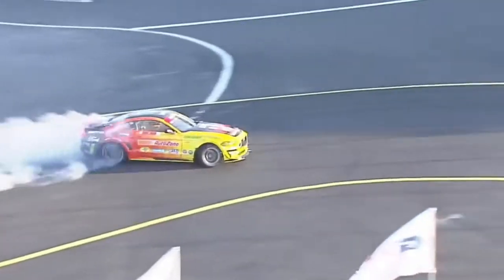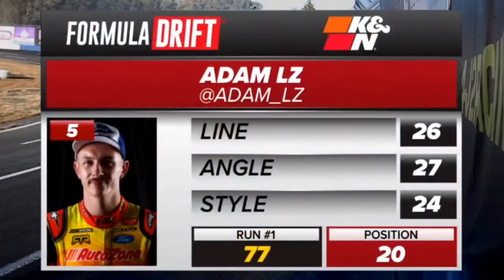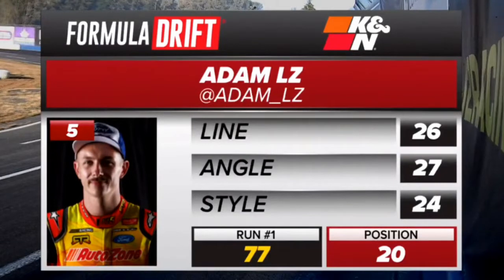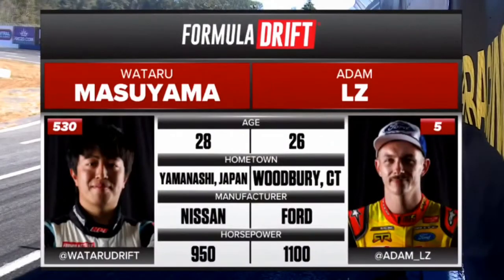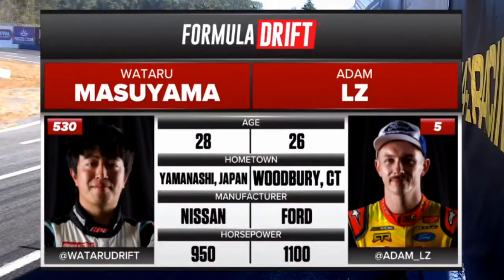Tighten it up at the second marker. Now transitions into that last and final outside zone. He's going to be around — and there it is, 77. So another 77. You can see the style of 24. I was just talking about Adam LZ, and here he is.